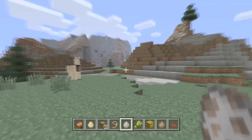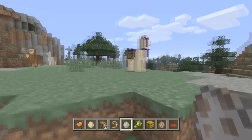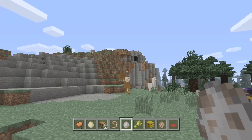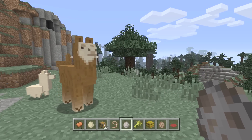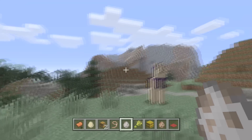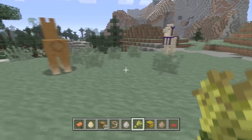Another little known fact: when llamas were coming to the game, Jeb — the famous Minecraft programmer — and the team were up in the air on the name. What they ended up doing was asking the community to vote on whether to use the name 'llama' or 'alpaca.' The final vote was 58% llama, 42% alpaca.